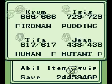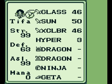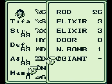Here we get the ninja gauntlets, the best gauntlets in the game. They increase your agility by 10, and they have pretty darn good defense, which is why I'm equipping them on Tifa, even though I probably prefer the strength bonus of the giant gauntlets.